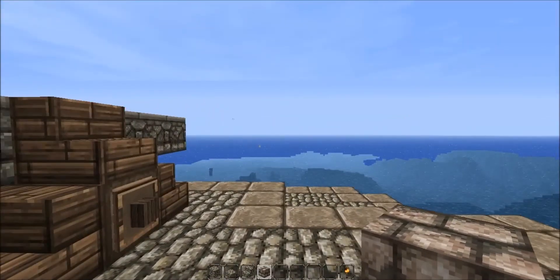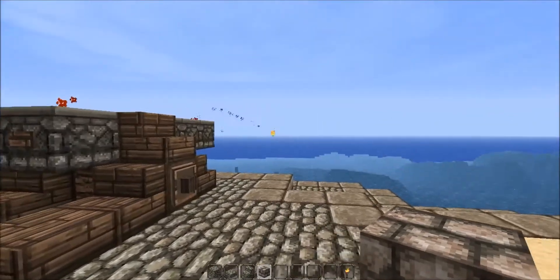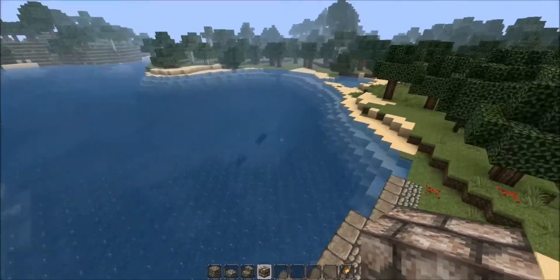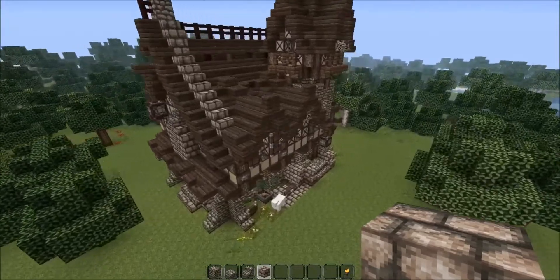Here I'm firing a cannon I found on YouTube — it actually shoots stuff. To put redstone and buttons on dispensers you have to shift-click them. This whole area all the way around is going to be a dock I'm going to build.